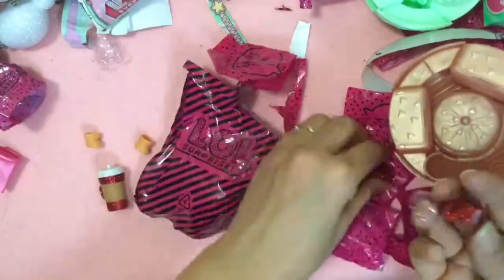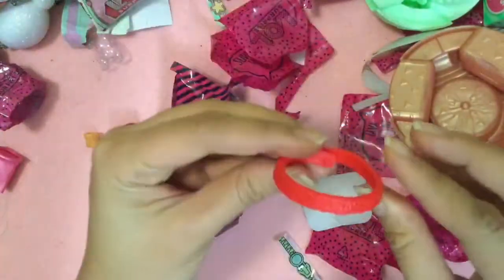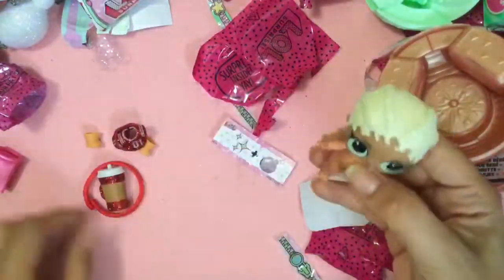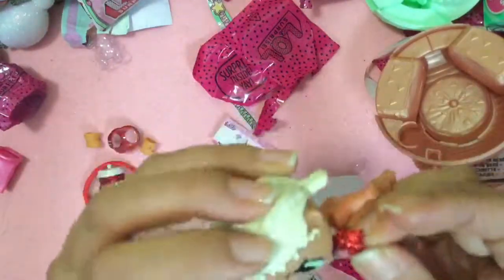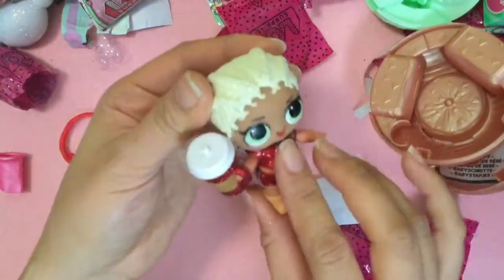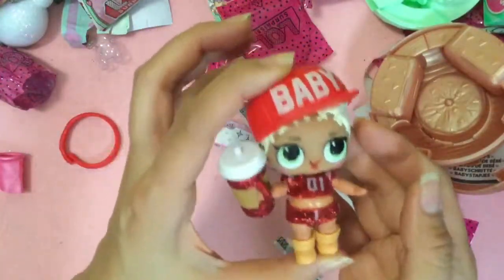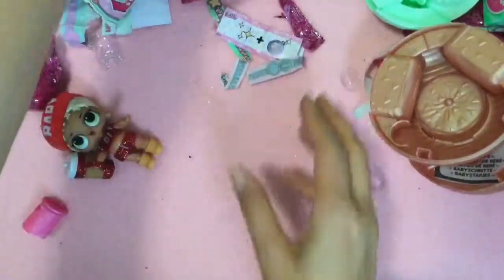And this looks like hoops, right? No, it's MC Swag. And then we have her little headband — MC Swag. We got a little MC Swag. A little disappointed because we already have MC Swag and she's not one of our favorites. This is our MC Swag — she's super cute. I love her glittery red outfit. She's not one of my favorite LOL characters, though. And this is from our original Series 1 hat — there's two: baby and biggie. Okay, so now we're going to open up our Series 2 ball.